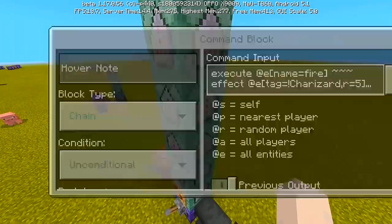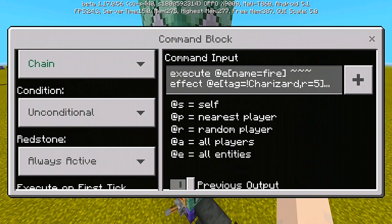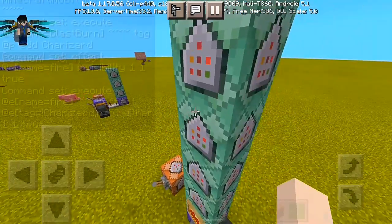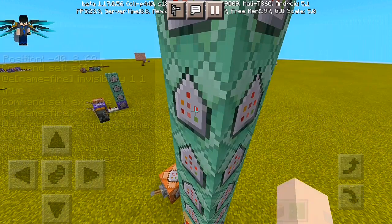For the next command: execute @e[name=fire] run effect @e[type=!charizard, radius=5] wither 1 1 2. Put it to chain, conditional, and always active. And the next command: slash scoreboard players add @e[name=fire] power 1 — chain, conditional, and always active. Then: slash scoreboard players add @e[name=blast_burn] power 1 — chain, conditional, and always active.